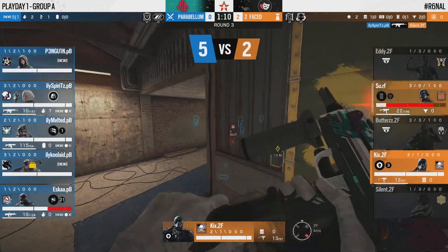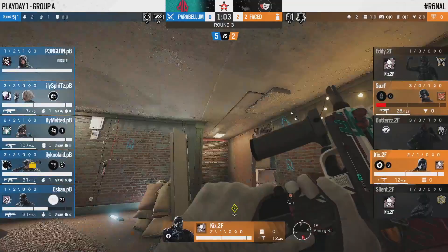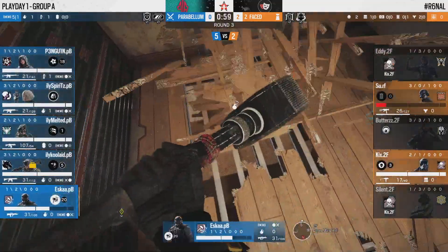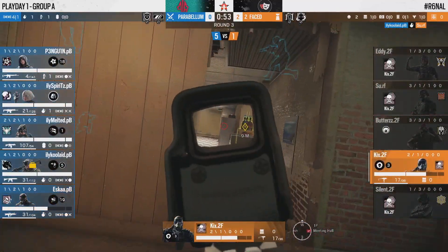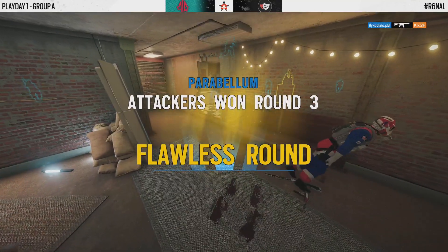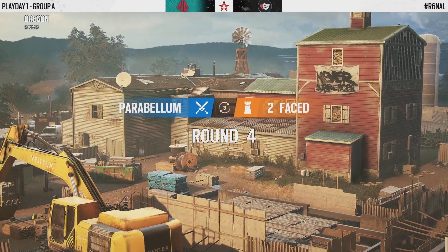This is a much better way for Parabellum to start — they're finally in the upper-hand position for the first time this map. 2Faced are forced to make a comeback. Kicks has been spotted in attic; Parabellum's next mission is to isolate him. Another player goes down and now Kicks drops to the site, but Surf is finished off with a nade. Kool-Aid's shot onto Kicks finishes him off — Parabellum come out with a flawless round in response.